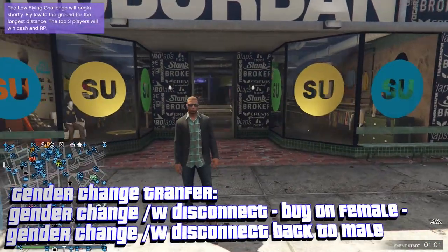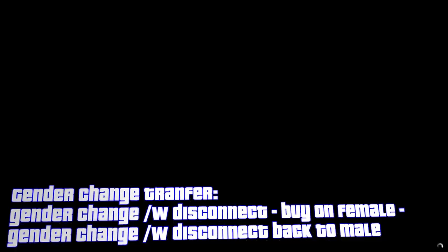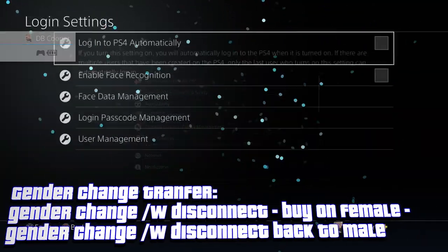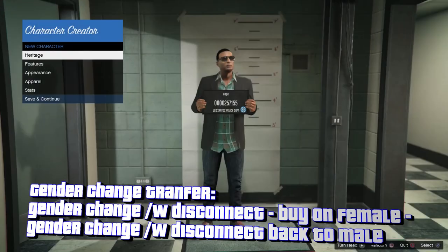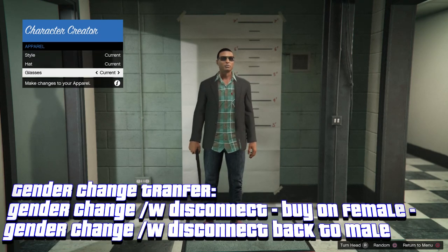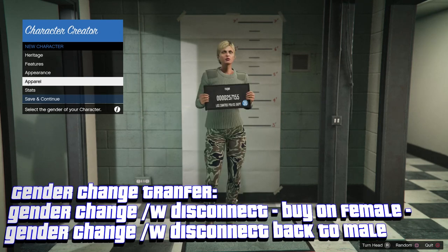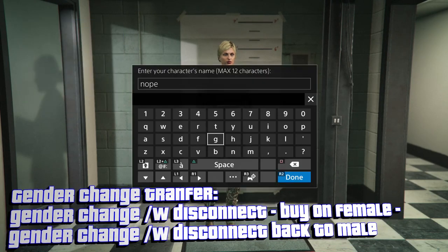Here's how you do the gender change transfer glitch. Go to Style, then Change Appearance. Before you go further, have this queued up — very important: go to Settings, Network, and just highlight there and double-tap; it's going to bring you right back there. Now do a gender change: go to your Apparel, scroll to the bottom, and press circle down. Right there it says 'Switch Gender,' so switch to female by pressing right or left on the D-pad.